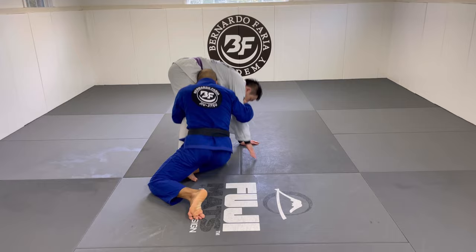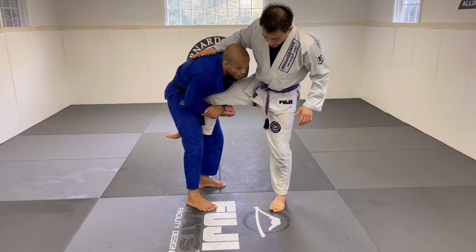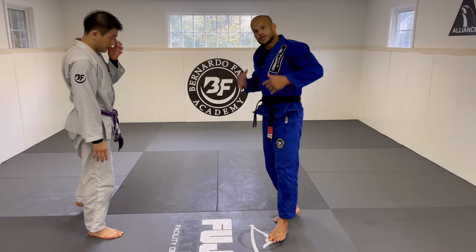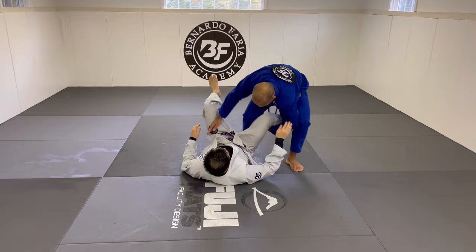Coming up with the single in gi — I change the angle, bring the knee bump, and my hand goes here then pushes that way to finish. We're not going to spend too much time but I want to show how possible it is to do the same entries arm dragging in the gi. One more time: here, pull, come up, pull this way, then pass the guard.